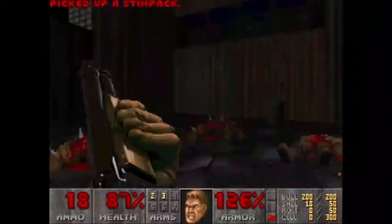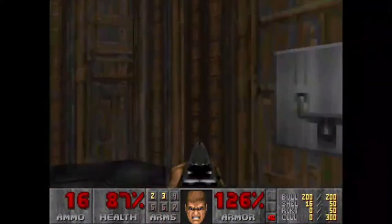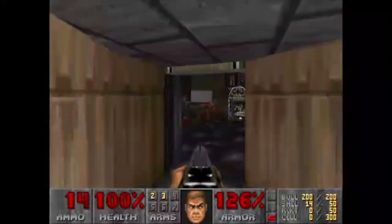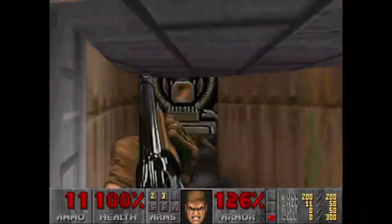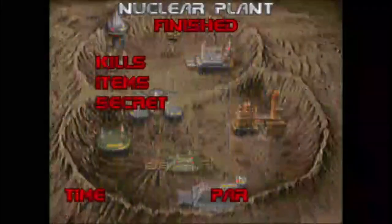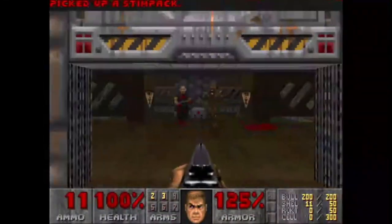And that is how you do the Voidglide in E2M6 of Ultimate Doom. For a technical explanation of why the trick works, instead of giving a butchered version within the video, I'm going to provide the resources that I learned from within the description. If you enjoyed this video, hit the like button and subscribe so that way you can see my next video. Have any suggestions on which games and tricks I should cover next — leave them in the comments and I'll get to them. Thank you for watching and I hope you have a great day!